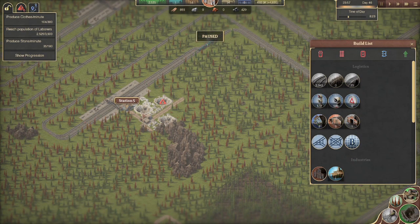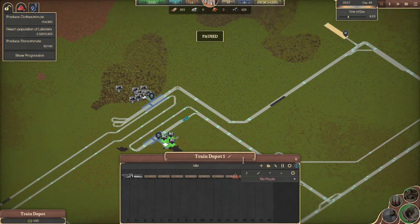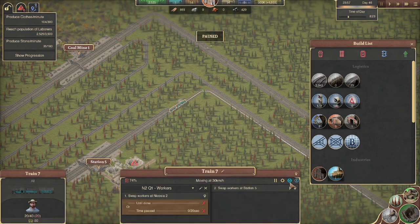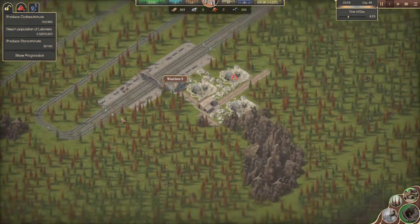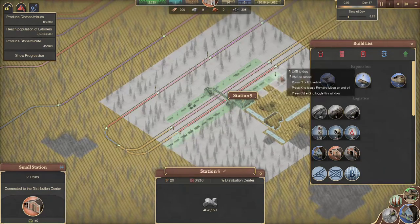We're going to need probably two more cars. Let's make sure we have a preset for that — we'll probably go ahead and use that one. And upgrade this, do a little confirm. Boom, should be good on our increase there.